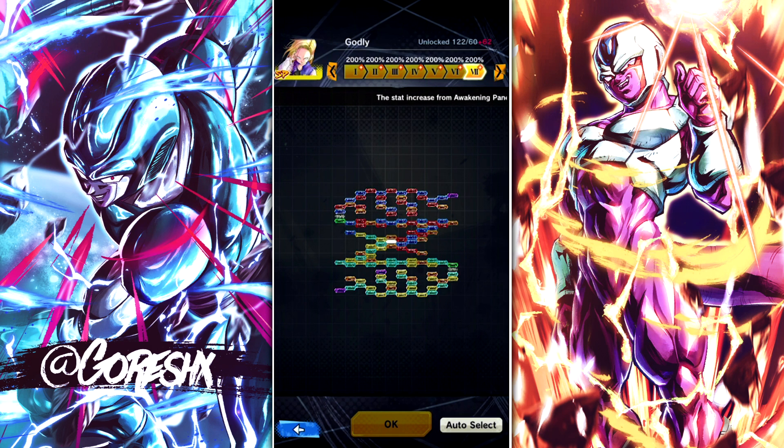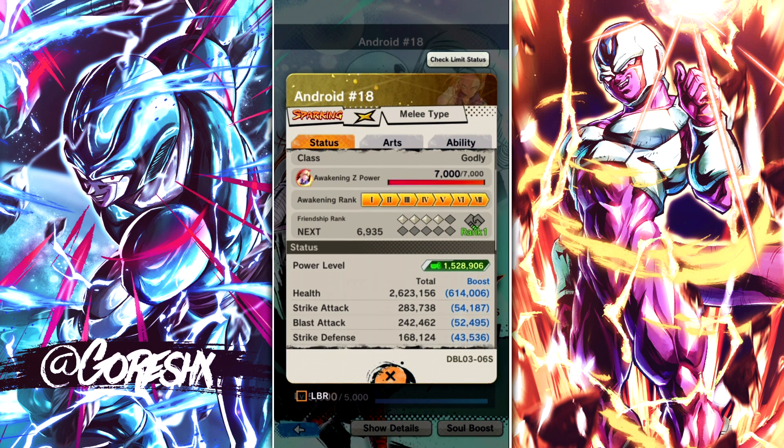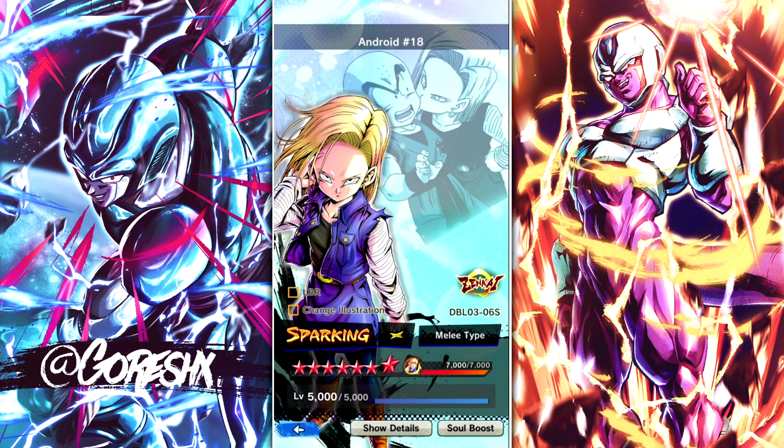Hey guys, so here we are - Android 18 Zenkai 7, 1400 percent, we are finished. I don't know how many more weeks in a row I can do this because I am actually out of resources for every possible thing in the game. In terms of power level, she is pretty close to the top. Demon King Piccolo was like a giant increase, so her being close to him is actually pretty good. Her stats as we saw earlier are very good - 283,000 strike attack is pretty insane, blast attack is a little lower, defenses are okay, but she's very high critical so that should come in handy.